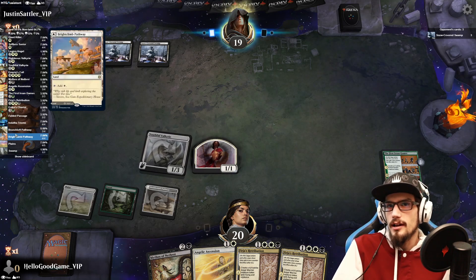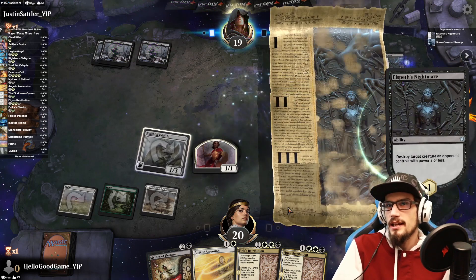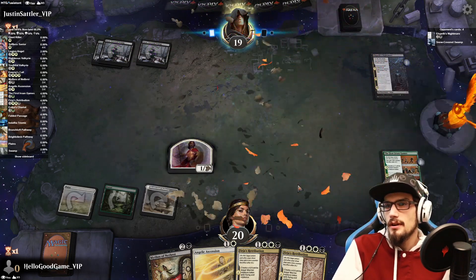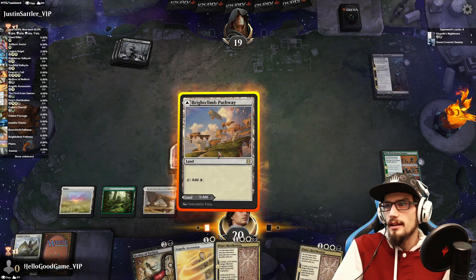We do have the Brightclimb, the Triomes, the Pathways. Nightmare takes the Youthful Valkyrie — bummer. Is that it? Blessed be thy land draw.